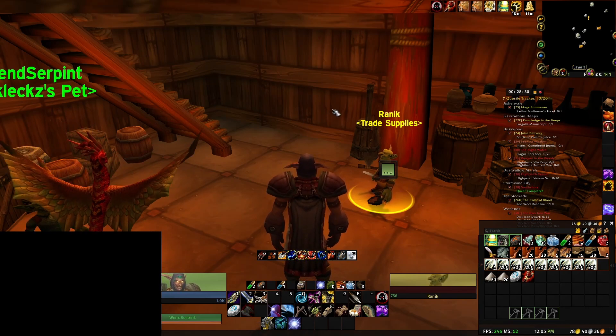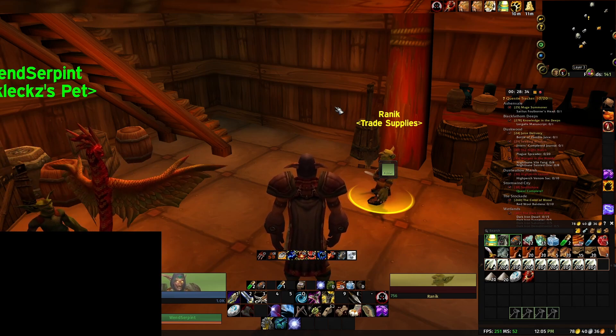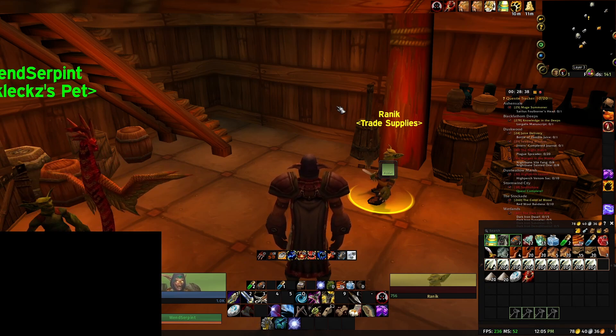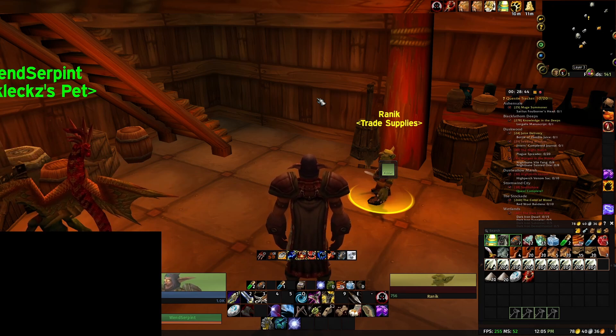The thing is, if you want to do the Falunar Gold Farm, the first thing you need is skinning in particular. You can have mining as well, which is not too much, but the main thing is you need skinning, because the main attribute of this Gold Farm is basically getting heavy leather and getting medium leather.